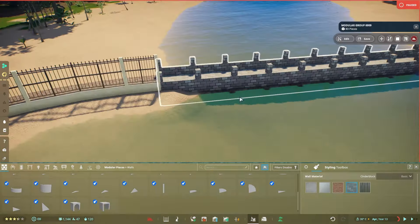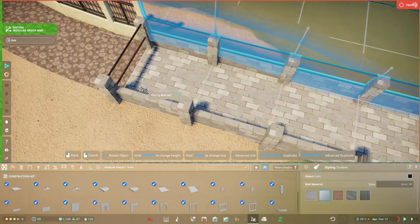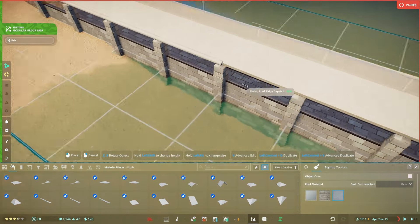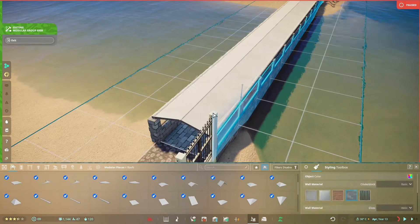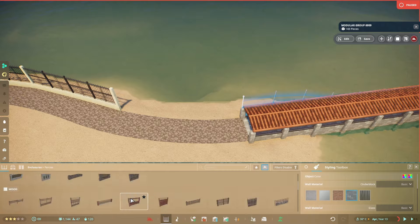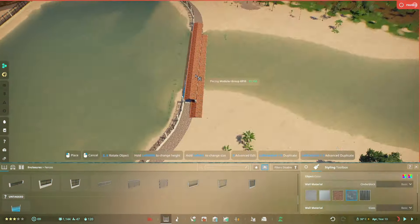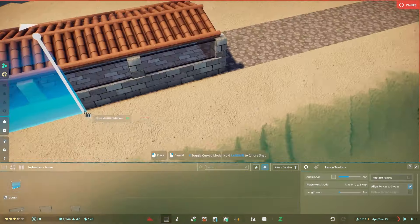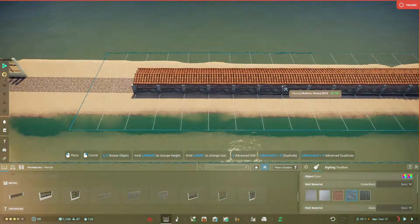I struggled to get the invisible fence to attach — it was attaching to the farthest side rather than the closest one. Once that was done it was time to build up the wall using concrete brick pillars and glass walls for guests to view the dinosaurs from. The roof was a more challenging choice — I started with a concrete look but didn't like it so I switched to terracotta which turned out to be the better option. In hindsight I probably should have waited to put the path down before doing this so water could go underneath that one as well.